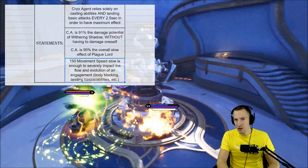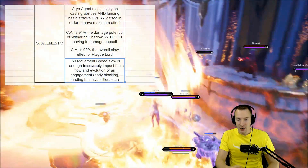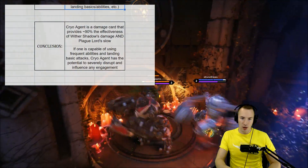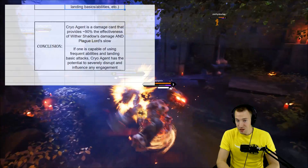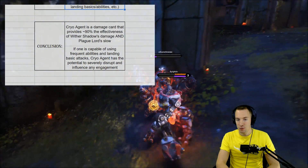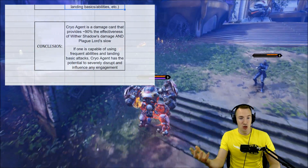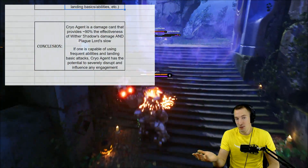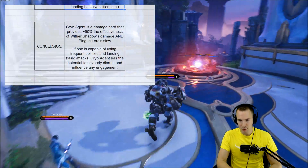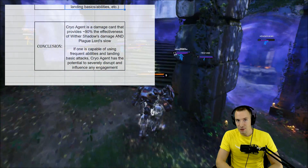100 movement speed slow from Plague Lord is severe, but not quite as much as 150. I think 150 is right around the point where you can really do some key things. Essentially, Cryo Agent is a damage card that provides about 90% the effectiveness of Withering Shadow's damage and Plague Lord's slow. For 8 attribute points, you can get Withering Shadow's damage and Plague Lord's slow on one card and just do your damage thing.